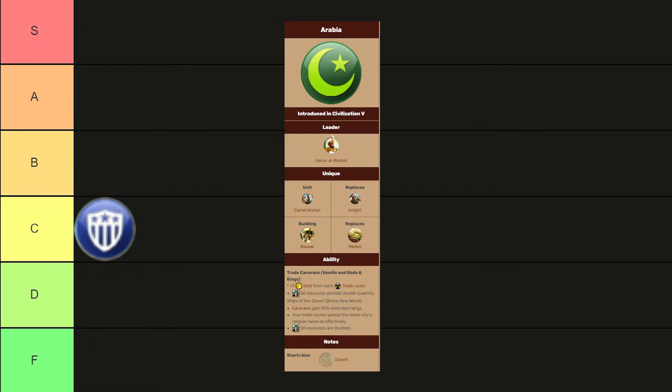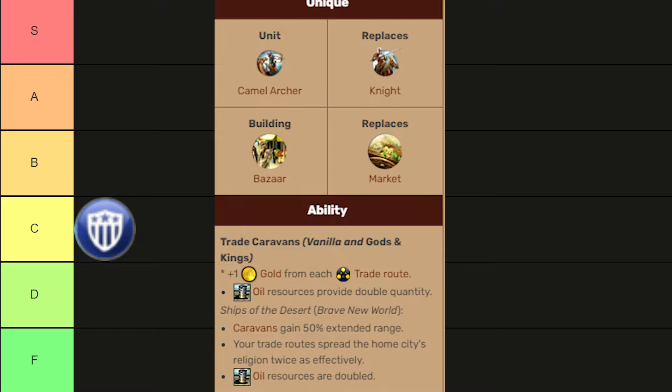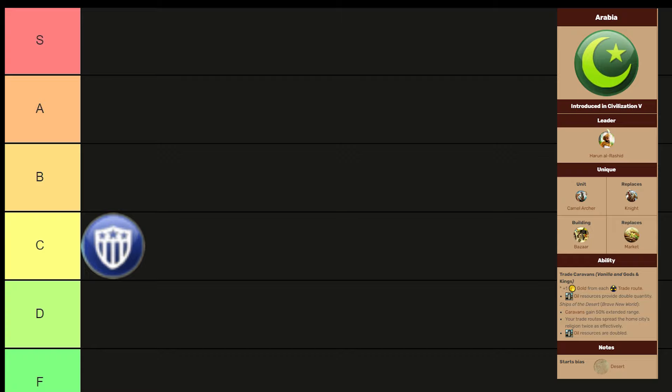Arabia is a powerhouse civ that I neglected for a long time. They're one of the strongest economies in the game, largely due to their fantastic unique abilities. Their desert starting bias makes them really good at what they do best — you can benefit from things like Desert Folklore or Petra. Their overall ability promotes a wide empire, an expansionist approach, but with a powerful economy backing it up through caravans and trade. Their unique building promotes a wide empire, providing a second copy of a luxury resource for each one improved near the city. Through excess money and luxuries, city-state relations, trade, research agreements, you name it — your religion spreads easier as well. Arabia paints a well-rounded, strong picture with faith and economy in their back pockets.